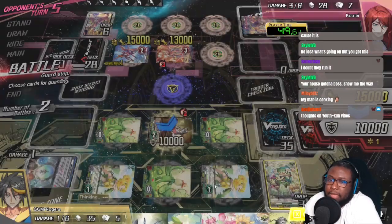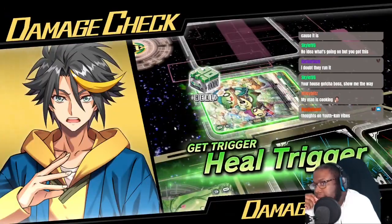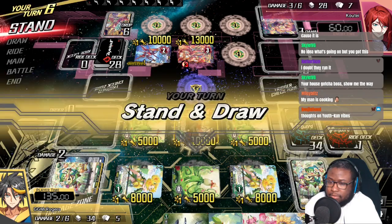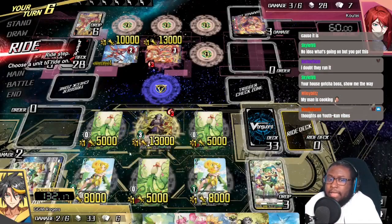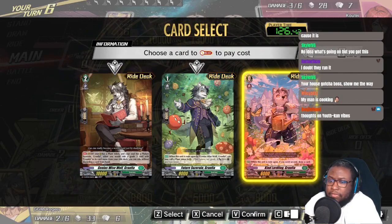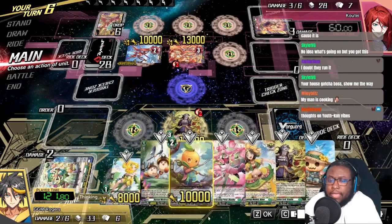It's a bit of an over-guard but we don't have any of our draw triggers. Let me think about this — I was thinking whether or not I want to call any of these back with Diantha, or if I want to draw two cards off of this. I think I want to draw two cards off of this. It is what it is. Using the skill of the grade two since I have a token and grade one on board, then we're going to use the Soul Blast as a starter — create one of these. Then what's in our drop zone?